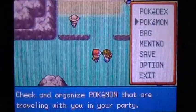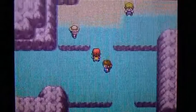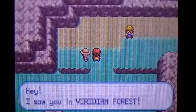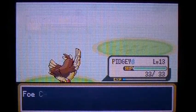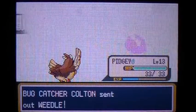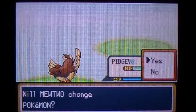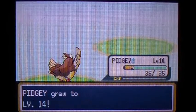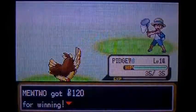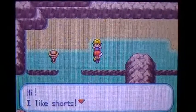The next guy is a Bug Catcher, and I'm going to switch to Pidgey because Charmander is getting a little bit too high leveled, so yeah. Let's go. I can't tell what this guy has - hopefully it's something to do with Pidgey.